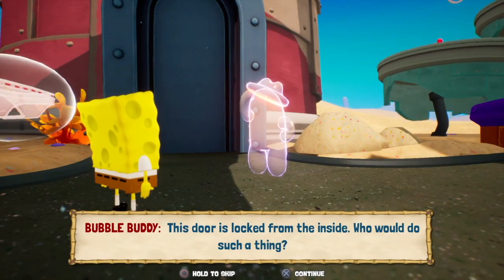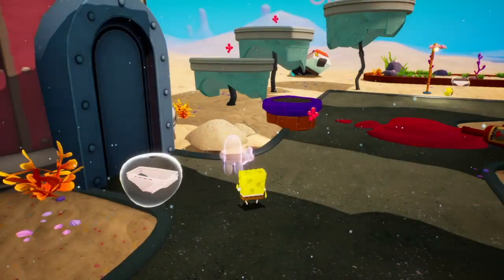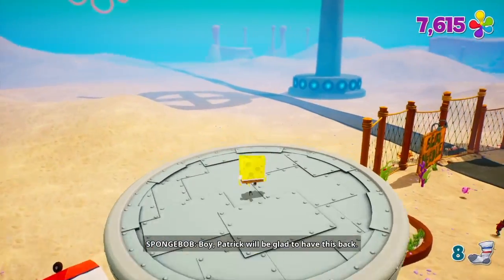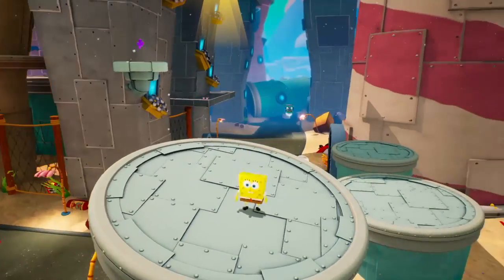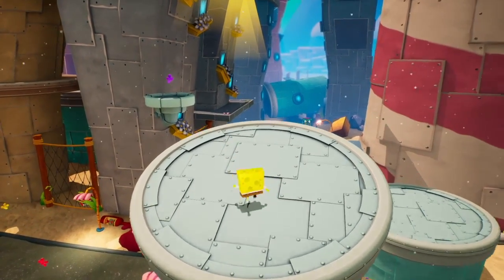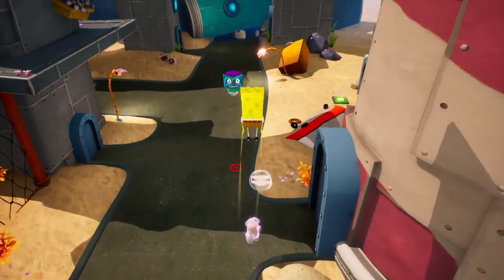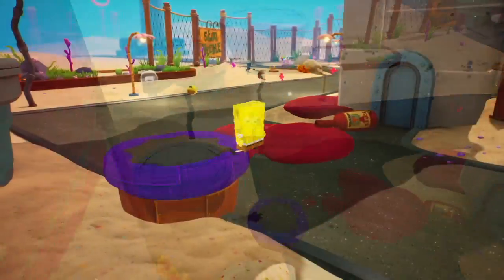This door is locked from the inside. Who would do such a thing? Locked from the inside? I'll figure that out after, I guess. Let's bounce up here. Oh, there's a sock. Perfect. Good old Pat — he needs his socks. Am I able to get... no, I'm not even close. I'm not quite sure what those things are for. That's a mystery for now.